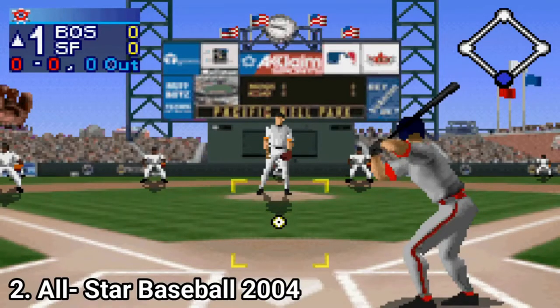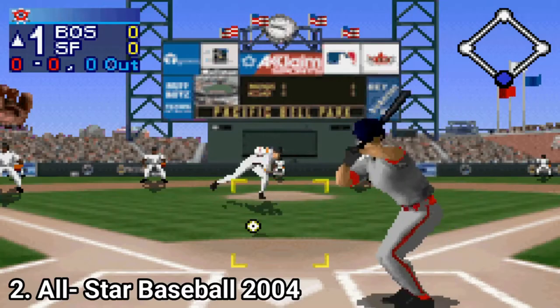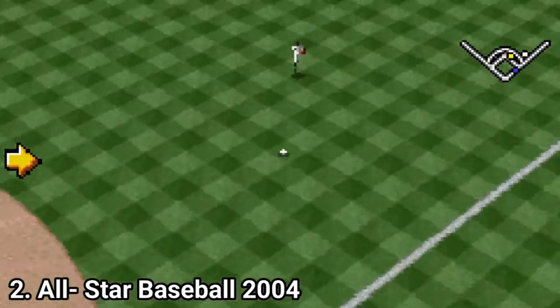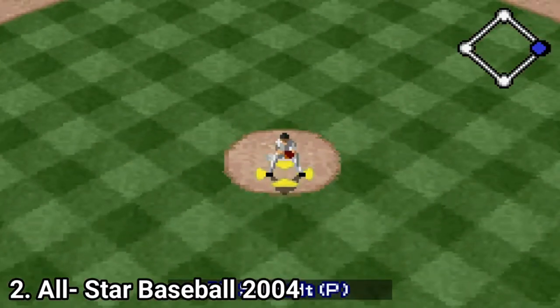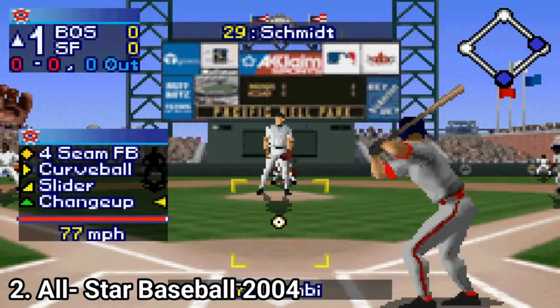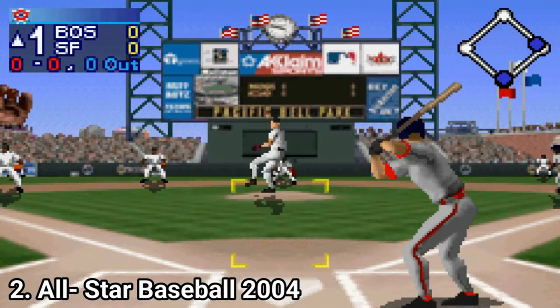All-Stars Baseball 2004 is again amazing. It has again all 30 major league teams, the same amount of game modes and over 800 players, again with different stats. You can again trade players, do transfers. The difference between last year's game and this one is that CPU pitchers can now throw outside of strike zones, and that the speed of base runners has been increased to the point that doubles or even triples are possible.